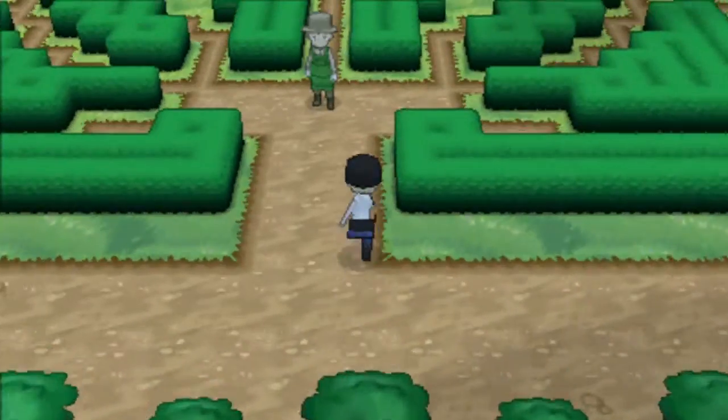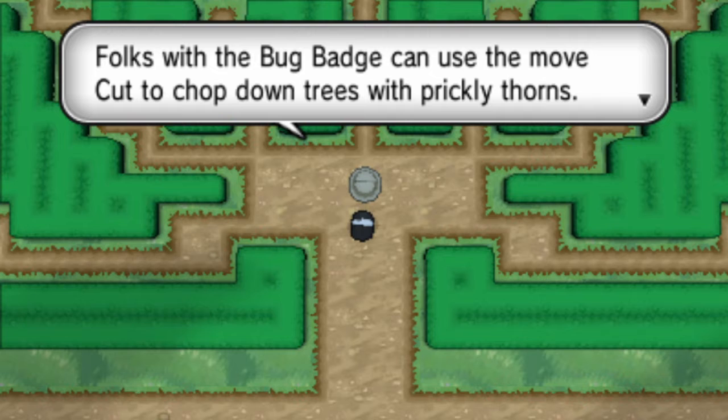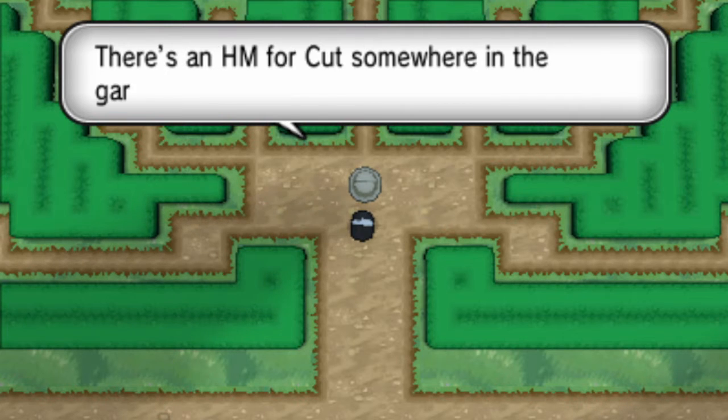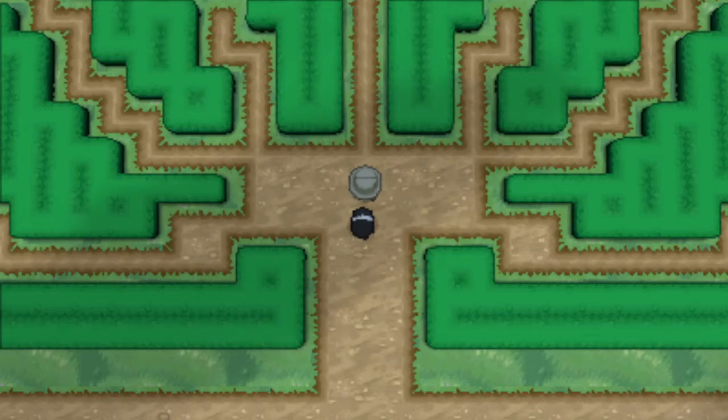We got out back here. I thought these were trainers, but apparently they're not trainers. Folks with the Bug Badge can use the move Cut to chop down trees quickly. The HM for Cut is somewhere in the garden - you can take it if you'd like.